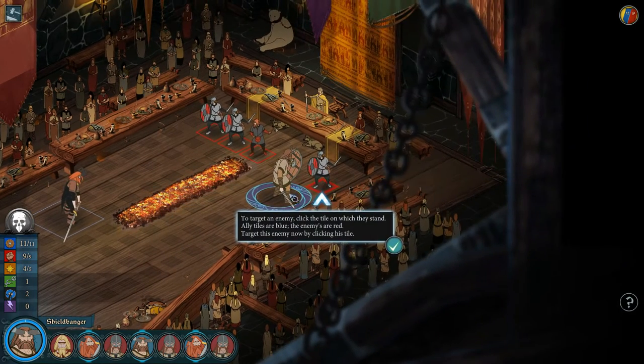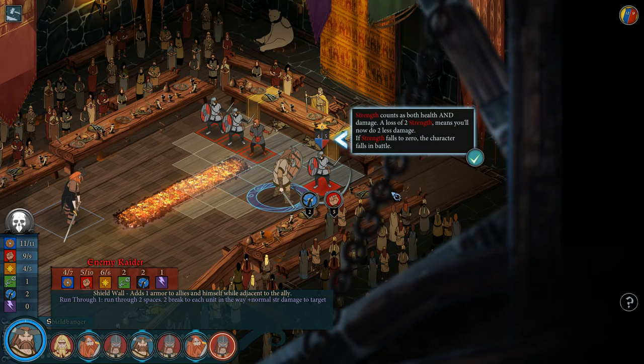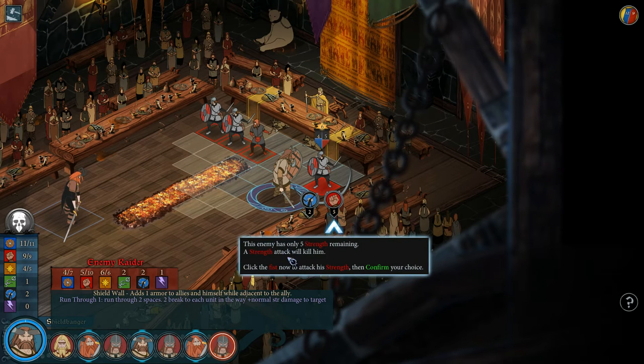To target an enemy, click the tile on which they stand — ally tiles are blue, enemy tiles are red. You can choose to either attack the enemy's strength or break their armor; the numbers beneath each icon show the damage you will do to that stat. Strength counts as both health and damage — a loss of strength means you'll do less damage, and if strength falls to zero the character falls in battle. Armor blocks strength damage but can be reduced by a break, opening enemies up to take more damage in the future.